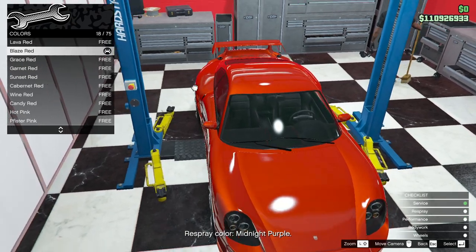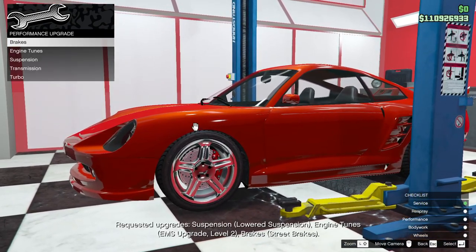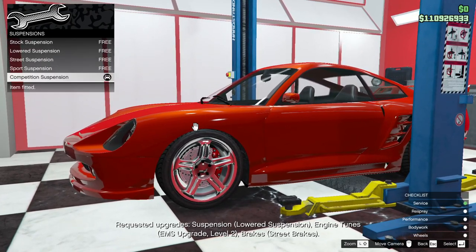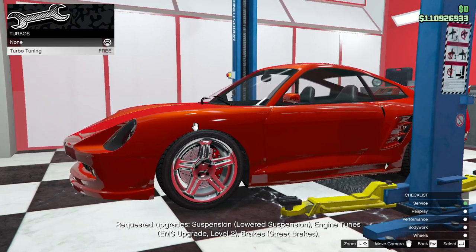Blaze red works for a Porsche. Performance upgrades — we're gonna max the brakes, max the tune, slam it, race it, turbo it.